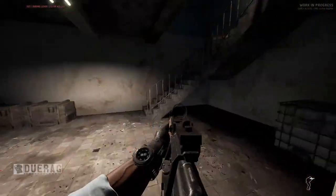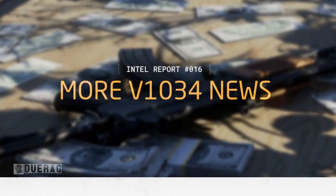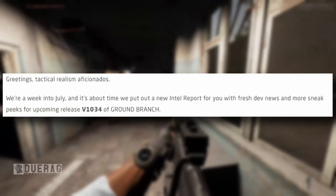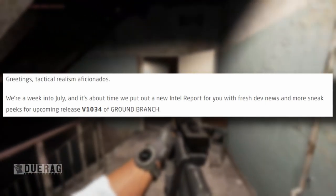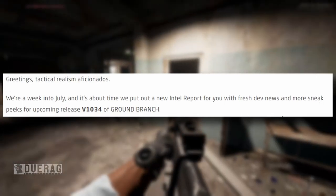What's up everybody, Drew back at it again with another video on Ground Branch. They just came out with another Intel Report — this one is Intel Report number 16, more news on version 1034. It starts off with: 'Greetings tactical realism aficionados, we're a week into July and it's about time we put out a new Intel Report with fresh dev news and more sneak peeks for upcoming release version 1034 of Ground Branch.'